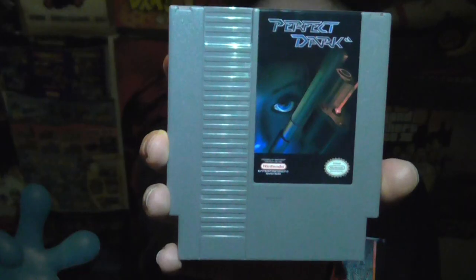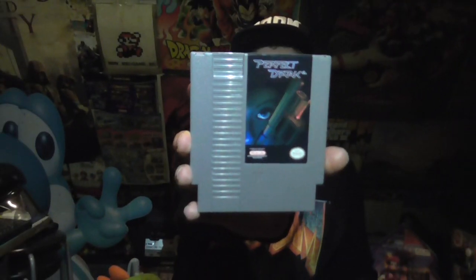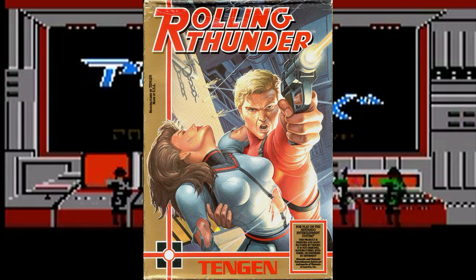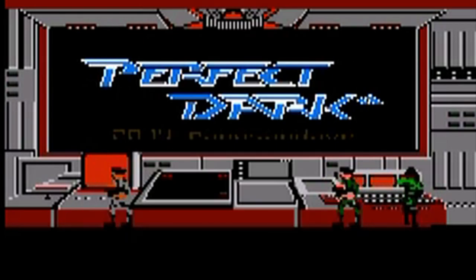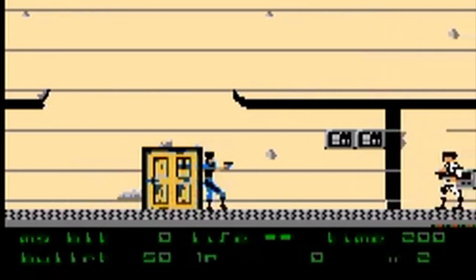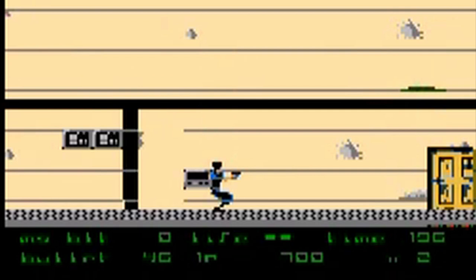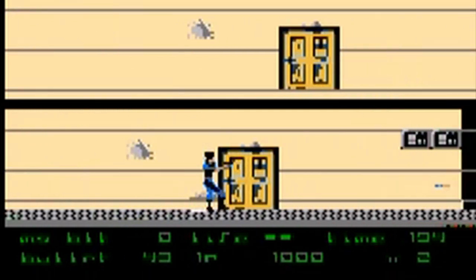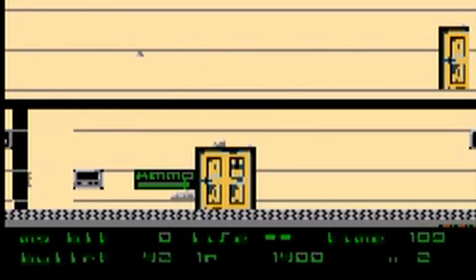Perfect Dark — one of my favorite shooters of all time, but then on the NES. What is this precisely? Well, this is a ROM hack of Rolling Thunder. All the sprites and surroundings are now changed to Perfect Dark characters, so there are no new levels. I've played through the game, but Jesus, this game was so difficult. The final boss was so hard to deal with. Interesting that this game was made, but I would have preferred a ROM hack of Contra.